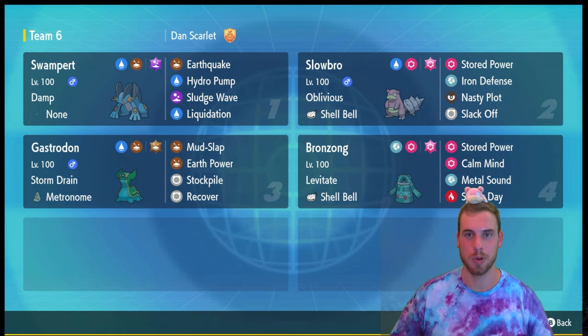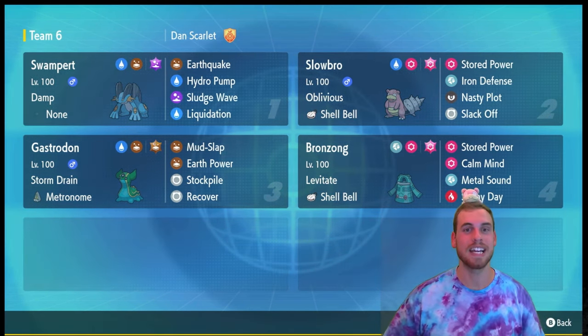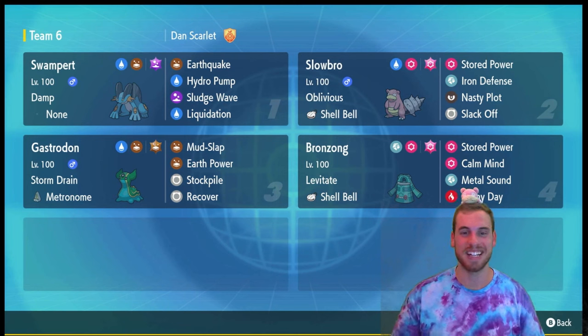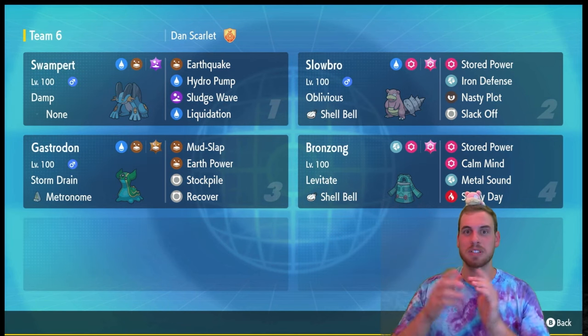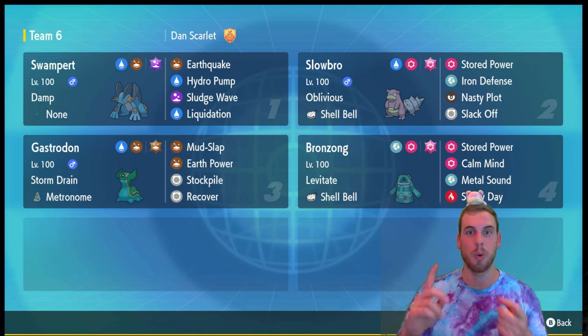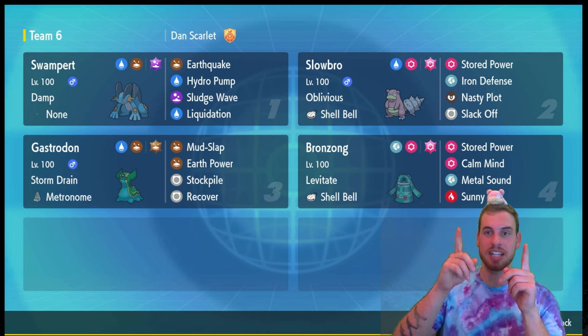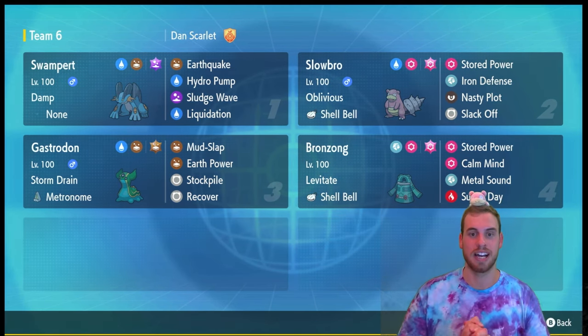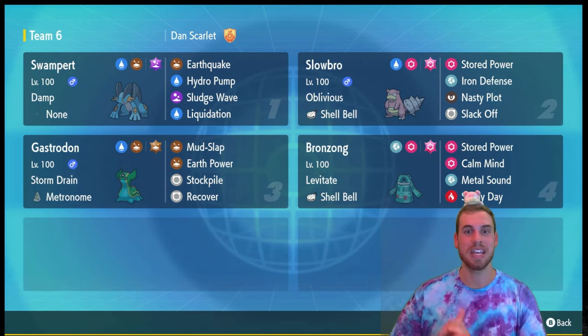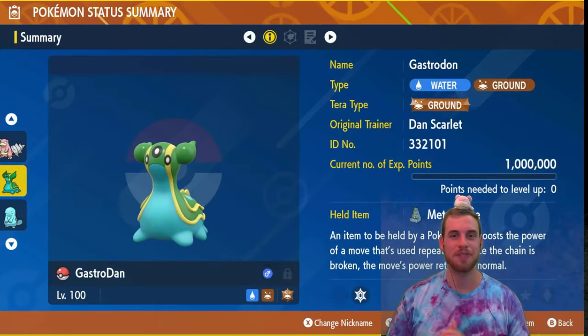Here's a high-level look at seven-star Swampert and three builds you can use to defeat it in both solo and group raids. Up top we have the infamous Stored Power Slowbro, dating all the way back to seven-star Greninja last year, and we have Bronzong from my preview video. Sunny Day is a nice addition because it's already immune to the poison-type move Sludge Wave and immune to Earthquake, so Sunny Day reduces the damage from Liquidation and Hydro Pump. Next we have the slug — Gastrodon.